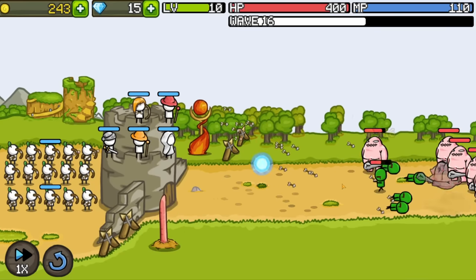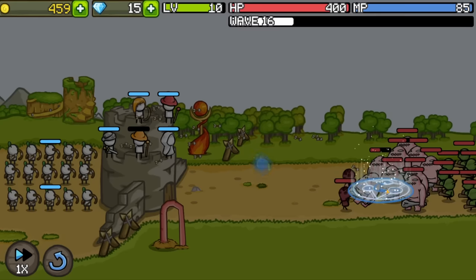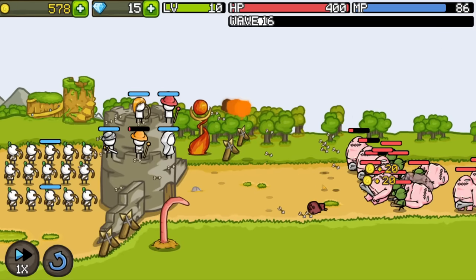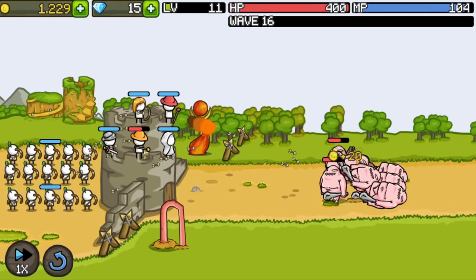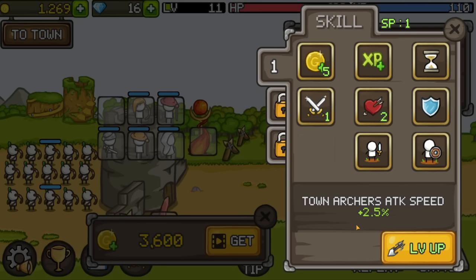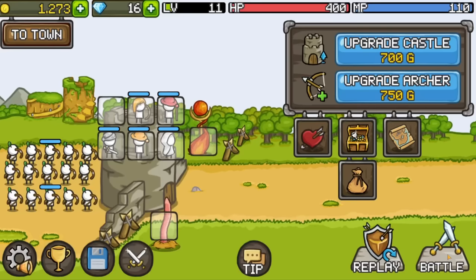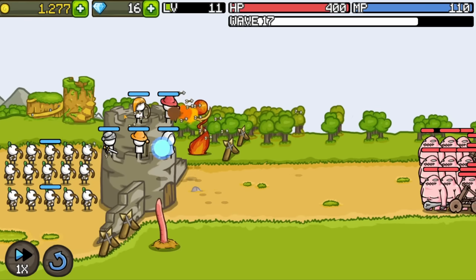Gross pink blob monsters — thankfully they go down very quickly. I don't like the looks of them at all. Let's just shock them. Get out of here, get off my screen. They really seem to be meat shields. Now we have another experience point, so let's upgrade the archer's attack speed again. We'll wait one more wave before spending something, so we can hire another hero for this slot.